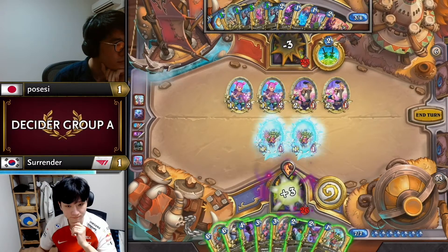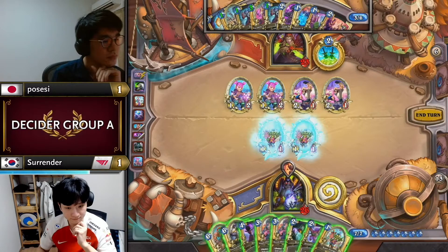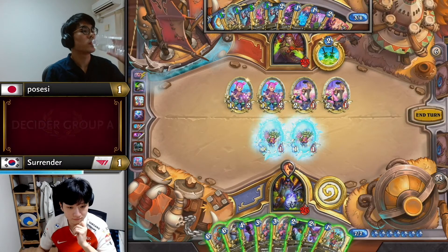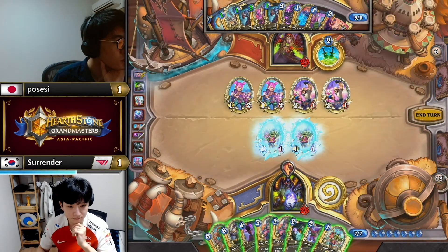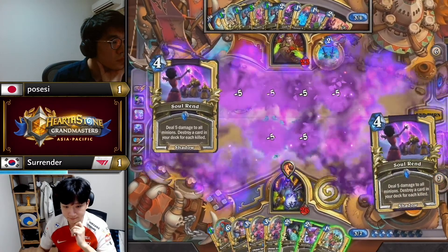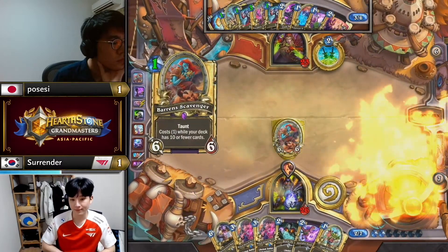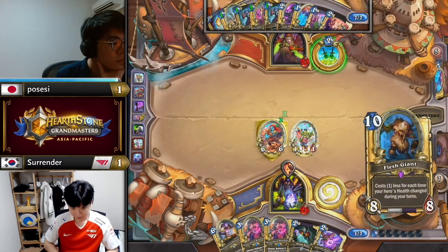All he needs now is to draw the Field Contact, and there's still the Swindle to give him another shot. There's still three minions though aside from it. Just an absolutely dreadful turn for Surrender — he can go Soul Rend, Scavenger, but with no Neophytes, no Raise Deads — wait, both Raise Deads are used, sorry — he just doesn't have enough ways to apply enough disruptive pressure. One Neophyte burned, Null.